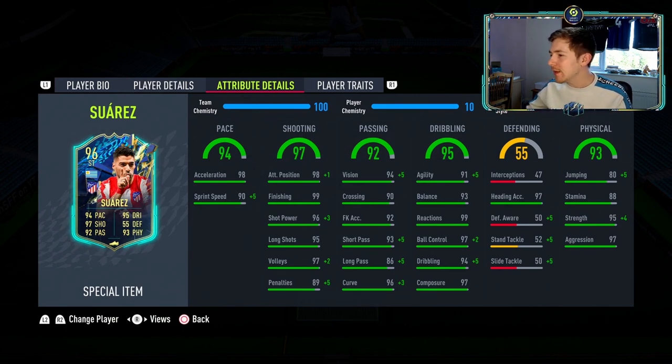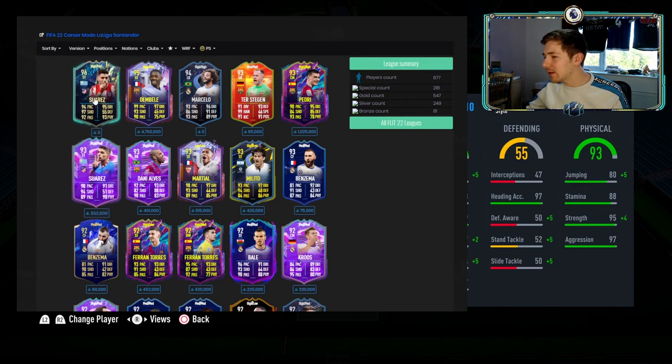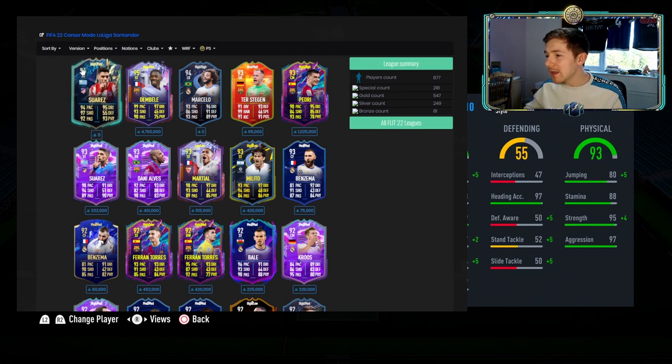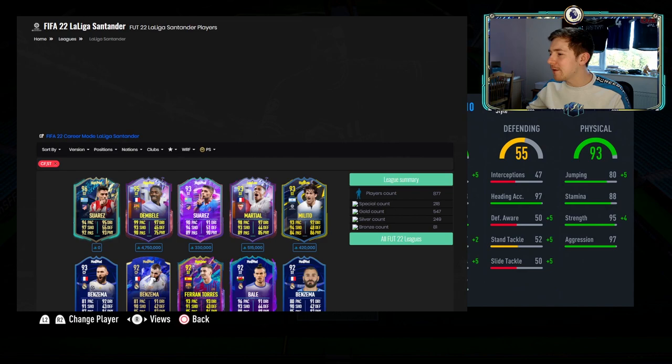Is he worth it? I picked him up day one so he's at a high day-one price — currently extinct at 1.1 million. The main comparison is obviously his previous FUT Birthday card. After using both, the difference between the two isn't massive, and it definitely isn't 800k worth in my opinion. With the FUT Birthday card you get five-star skill moves, so it honestly comes down to your play style — do you prefer a five-star weak foot or five-star skill moves? The TOTS Suarez is better, but not 800k better.